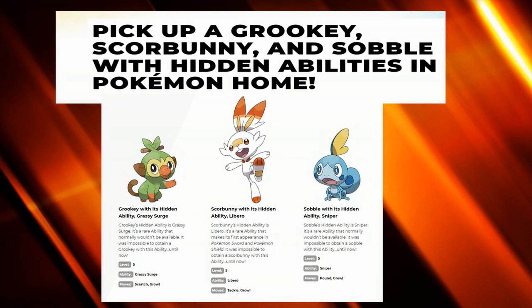Now the Isle of Armor is coming out really soon — we are two weeks away from the 17th of June — and before that there was one big thing happening: the starter Pokemon for this generation actually get their hidden abilities available.